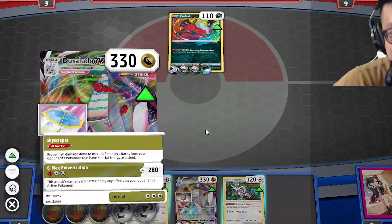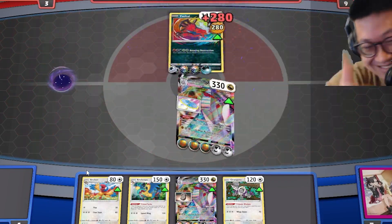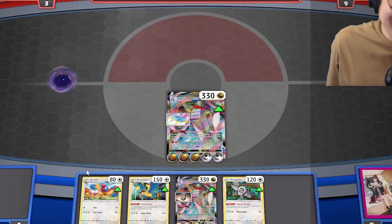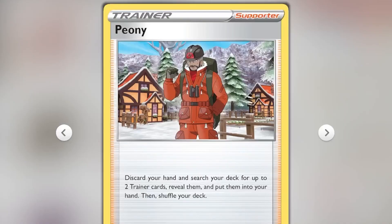Sorry about the Parasol. Kill. GG. Good game. Thank you, Parasol. Find those umbrellas or die.